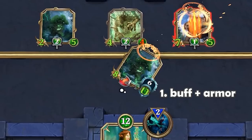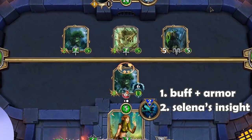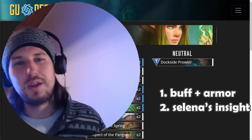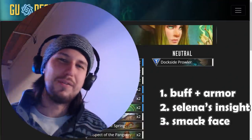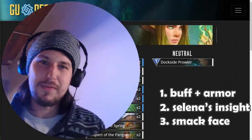One, you're going to buff up your creatures and stuff armor on them. Two, you're going to use the star of the deck, Selina's Insight, to completely wipe your opponent's board. And three, all there's left to do is go face with your now buffed-up creature. And that is the game if they haven't rage-quit already.